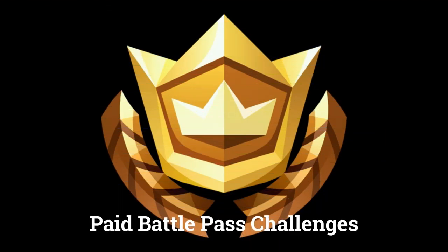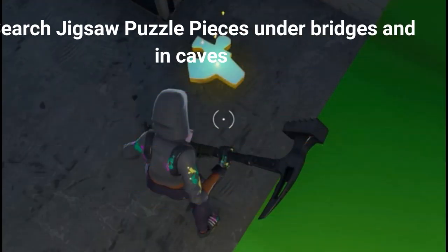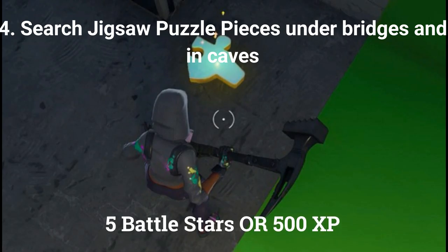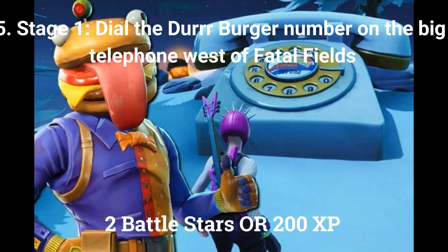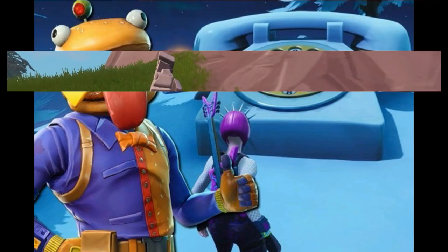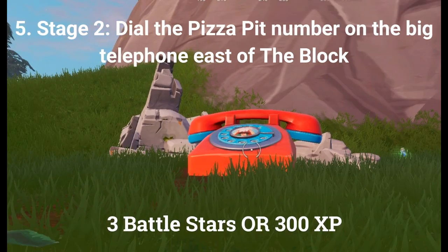The next 4 challenges can only be done by players who have bought the paid battle pass. The fourth challenge is to search jigsaw puzzle pieces under bridges and in caves, worth 5 battle stars or 500 XP at tier 100. The fifth challenge is a stage challenge. Stage 1 is to dial the Der Burger number on the big telephone west of Fatal Fields, worth 2 battle stars or 200 XP. Stage 2 is to dial the Pizza Pit number on the big telephone east of The Block, worth 3 battle stars or 300 XP at tier 100.